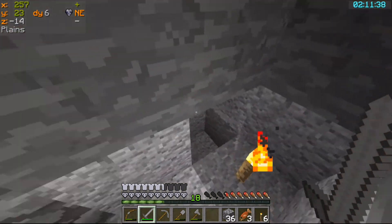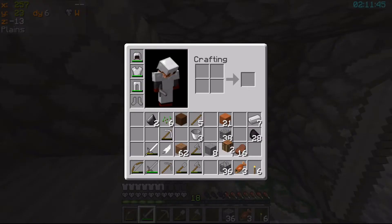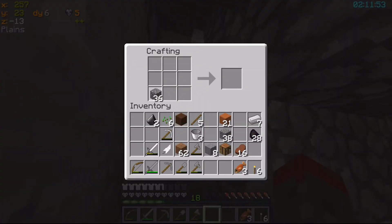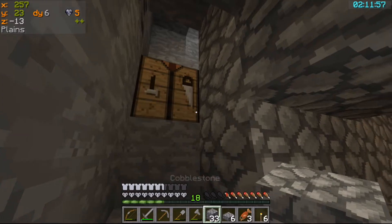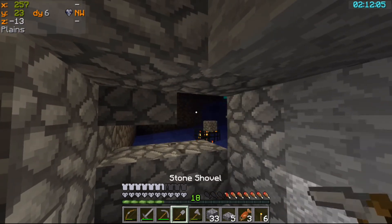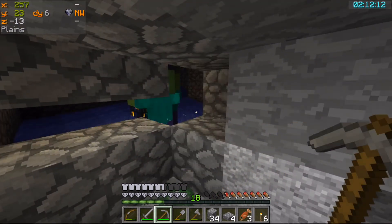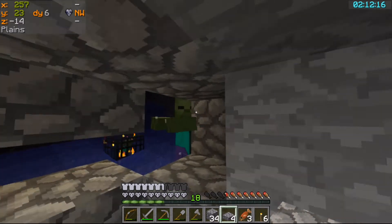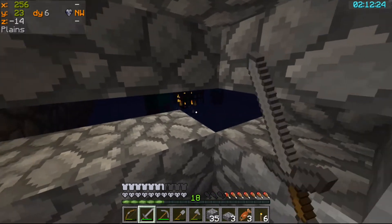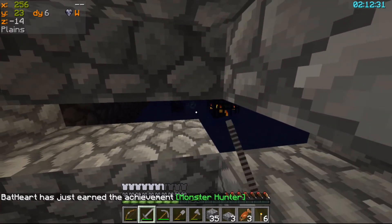And here we are, back in our little heaven haven. Now, if I just make a few slabs — slabs always come in handy, don't they — and put them that way, I think we'll get even better spawning. Get your arm out of the way, mate. Monster hunter — you think that is the first time I've killed a mob, is it?